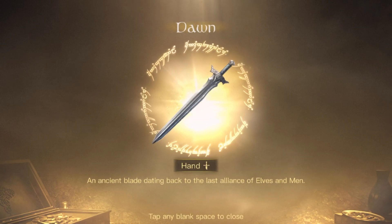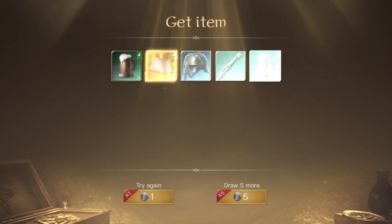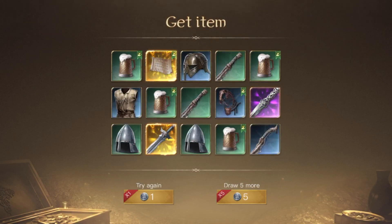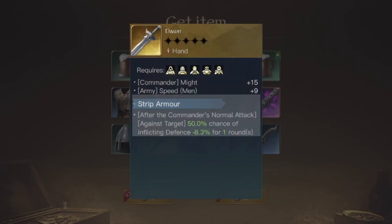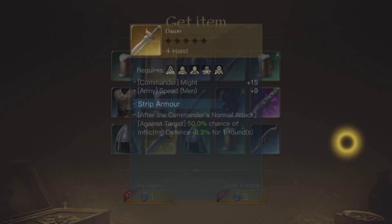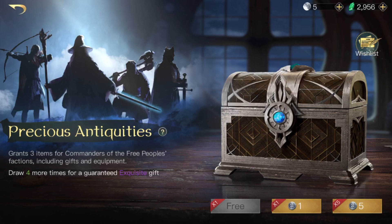Oh, a dawn sword — another one of these. We have quite a few dawns I have to say. And we got another elven dark! This was actually a good pool. Even though it's dawn-of-all stuff, at least it's a legendary item, and we got the elven dark, and we also got that quenya score, so that's pretty cool. We have five more medals.